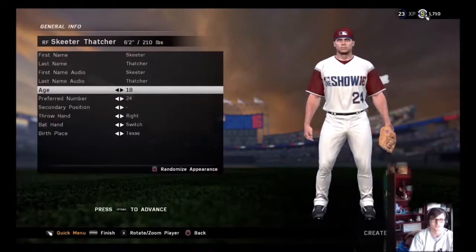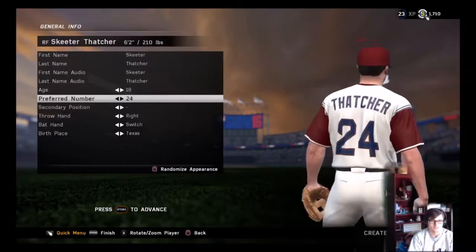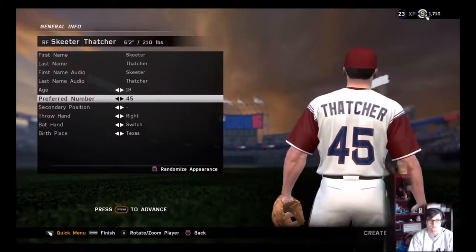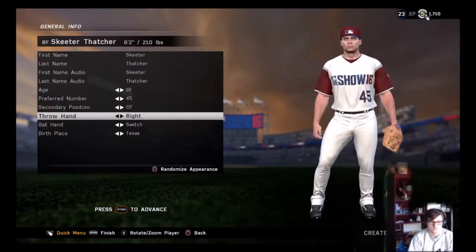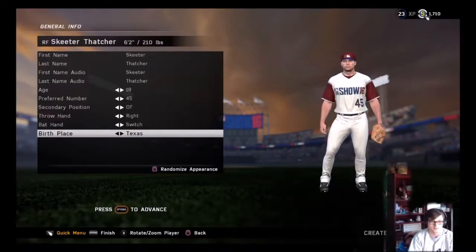Skeeter Thatcher — we're going to make him 18, his number is 45. Secondary position, we'll play all the outfield positions. Throws right, bats switch, birthplace Texas. There we go.